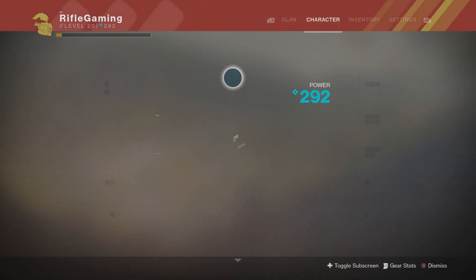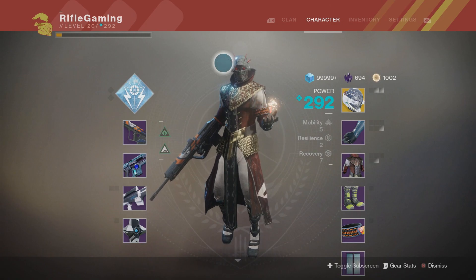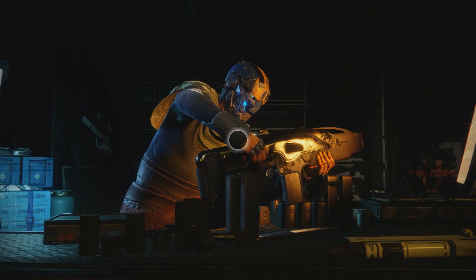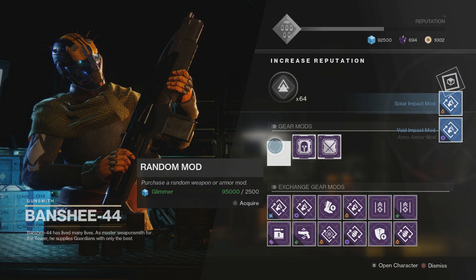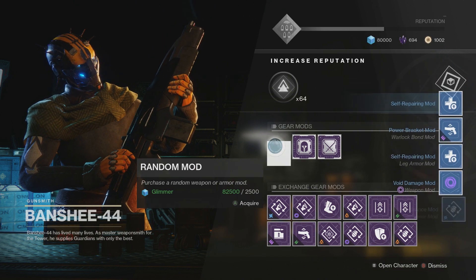However much glimmer you have, you want to spend half of it. As you can see I have 100,000, so I'm going to go ahead and spend 50,000 on these blue mods from Banshee. I'll be explaining here in a little bit what these will be for. I'll just go ahead and spend half of my glimmer, which will be a lot of blue mods.